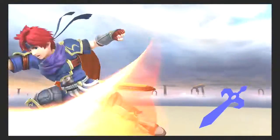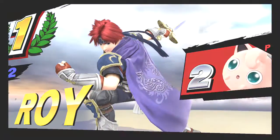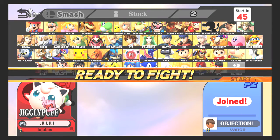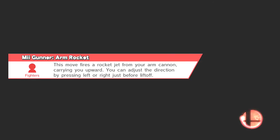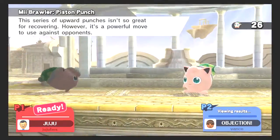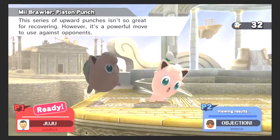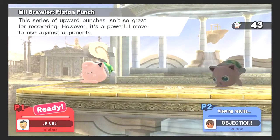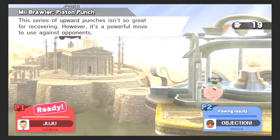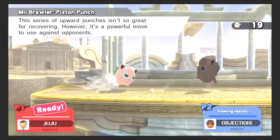Anyway, her smashes are pretty straightforward. Her forward smash is a forward kick, her down smash she has a little twirl kick and hits on both sides of her at the same time. I like to give everyone the best two out of three. Her up smash — well, you know what it is.